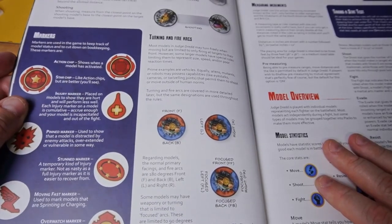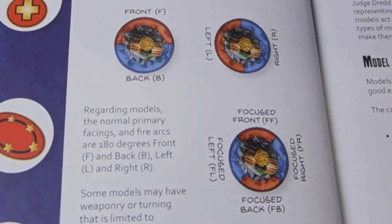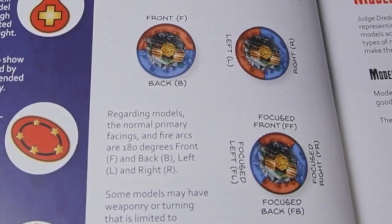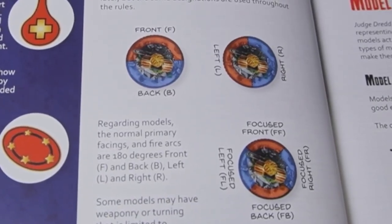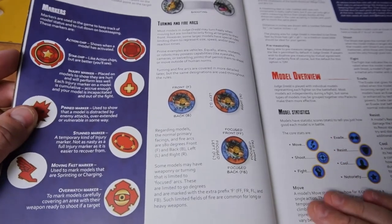We then get turning and fire arcs. Some players will draw on their bases to represent the front and back; others go by which way the face is looking, which I find to be the easier way. You have the front arc, the back arc, the left arc, the right arc, and then you get focused front, focused left, focused right, and focused back, which will affect certain things in the game.